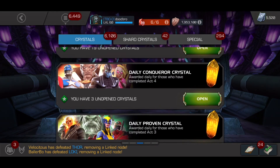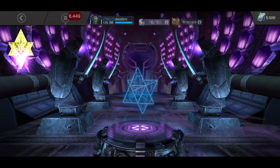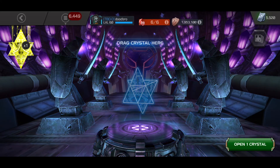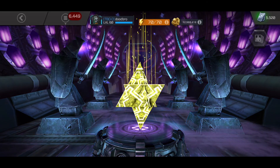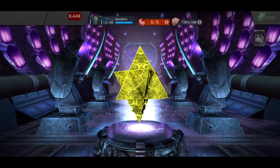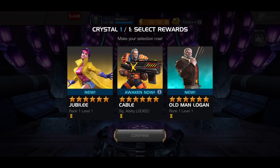Let's go for the 6-star Mutant Crystal. Out of here I definitely want Archangel — Professor X would be sick. Omega Red dupe would be alright, I'd take that. Apocalypse dupe wouldn't be too bad. Colossus or Sunspot would also be amazing — so many good choices. The choices are going to be Jubilee, Awakening Cable, or New Old Man Logan. Unfortunately, not really what we were looking for.